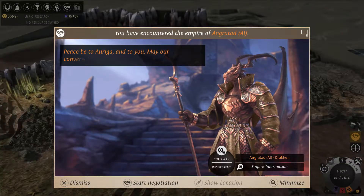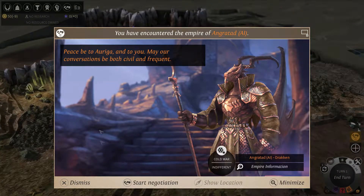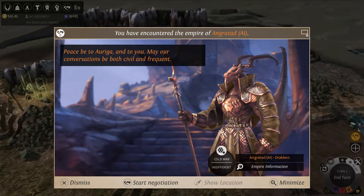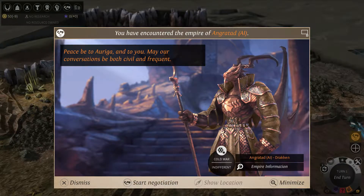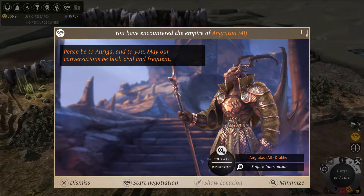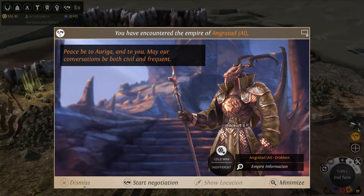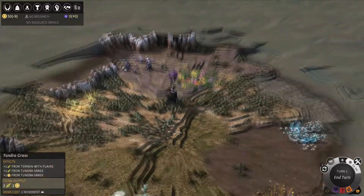I don't really know what the backstory is, but apparently I'm some psychotic cult. So here I'm starting the game. The dragons pop up here because one of their perks is they start off knowing every other faction in the game. So I could start negotiations, but I'm not going to do that — I don't have any reason to.